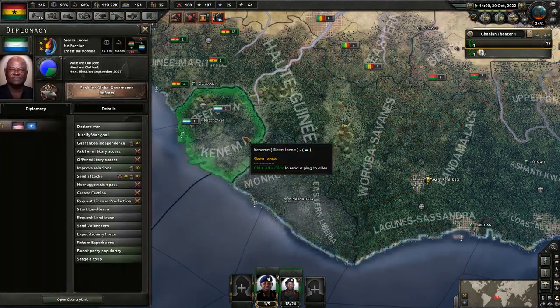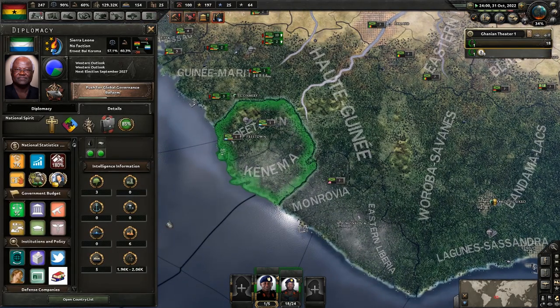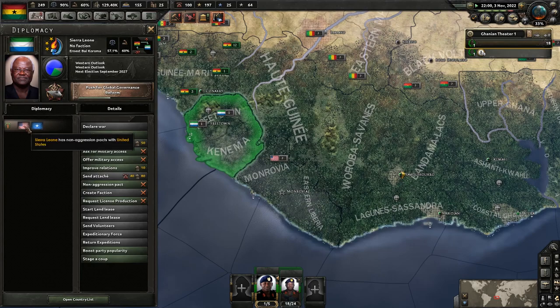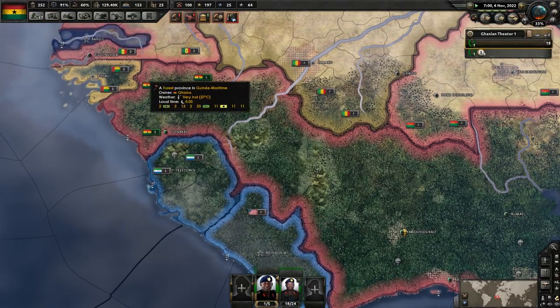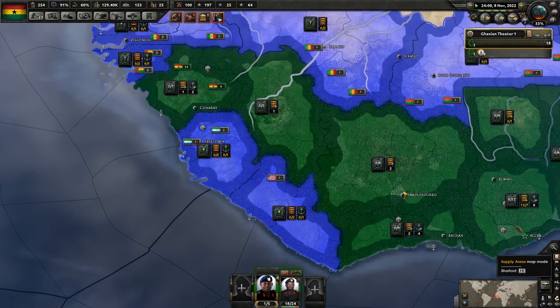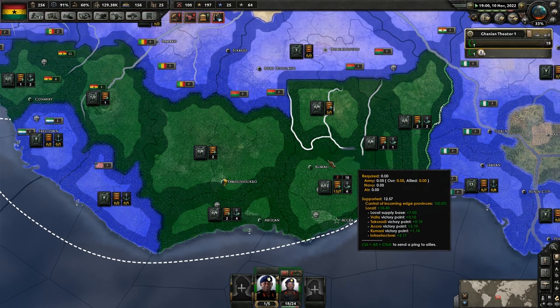Decision time as far as the military is concerned. Do we go after Sierra Leone and Liberia? Sierra Leone would give me six civilian factories; Liberia would give me five civilian factories, no military. They have two and three divisions respectively — we could steamroll them pretty quick. But they have non-aggression pacts with Somalia and the United States. I think for now we'll move all of our troops to the Nigerian border. We do kind of need some infrastructure too.